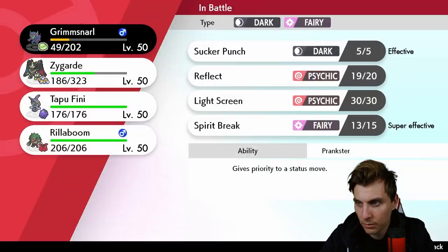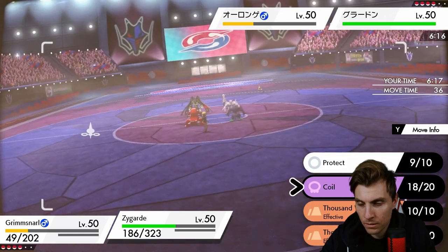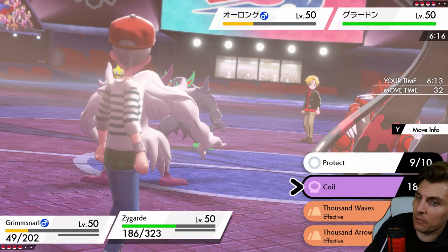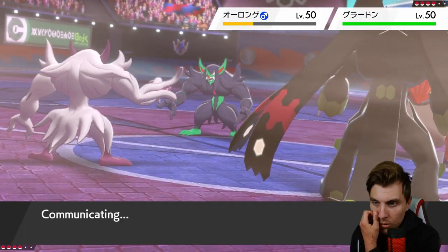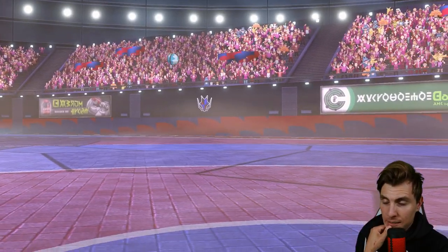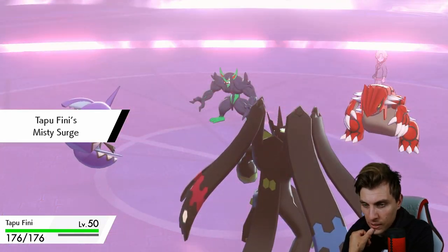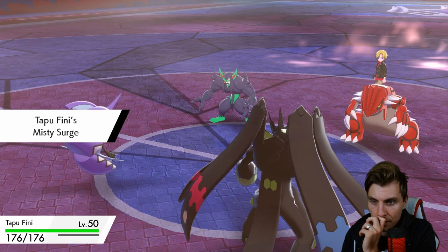We've got Thousand Arrows and Thousand Waves, so we can trap if we want or just get damage on the field. I think we don't worry about trapping just yet. We'll use Misty Terrain — that protects us against burns from Sacred Fire and things like that. Then we can Heal Pulse, because without a critical hit there is no way they are taking down this full form Zygarde now.